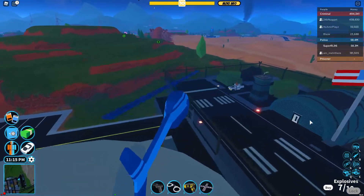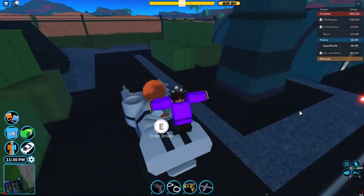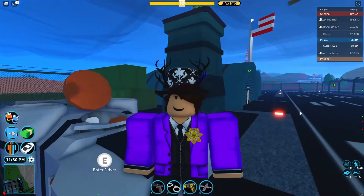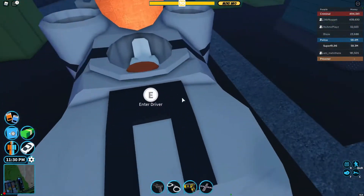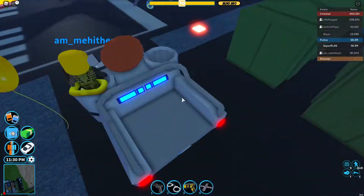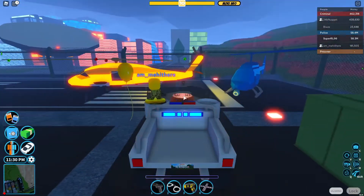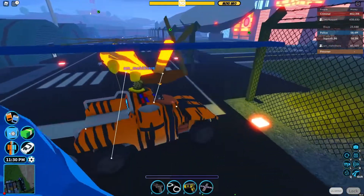Next up we have this new vehicle — I don't know how you pronounce it, but it spawns here at the military base. Lots of people are struggling with finding this thing, so it spawns here at the military base. It costs $250,000 and has a capacity of seven people, so you can fit seven of your friends in here. The hatch closes when you get in it, which is really cool.